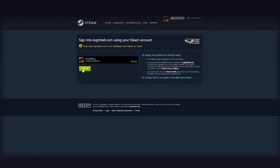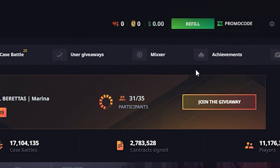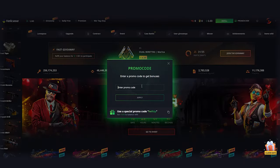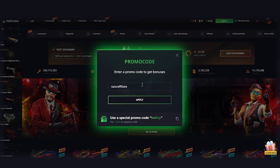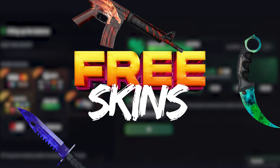You need to connect your Steam account with Hellcase. Click promo code on the top right corner, enter code RAZORAFFILIATE and click apply. Now you can receive your $300 free bonus and skins after the first deposit.